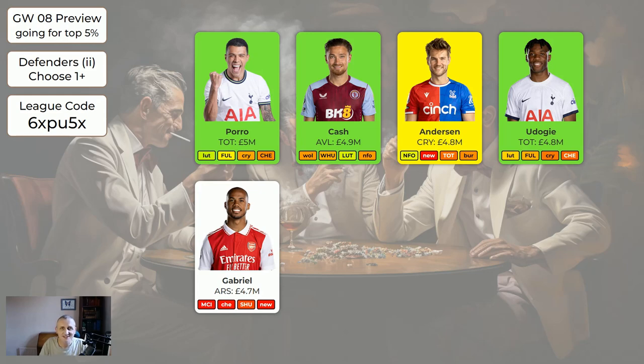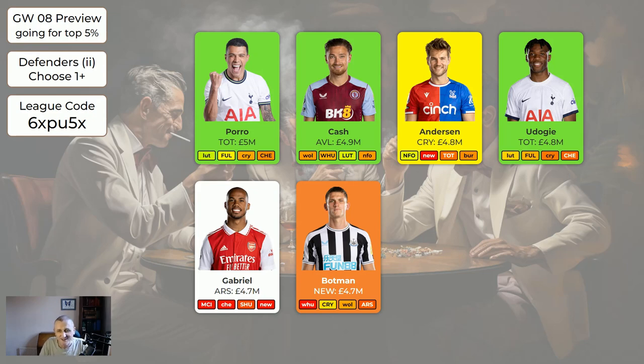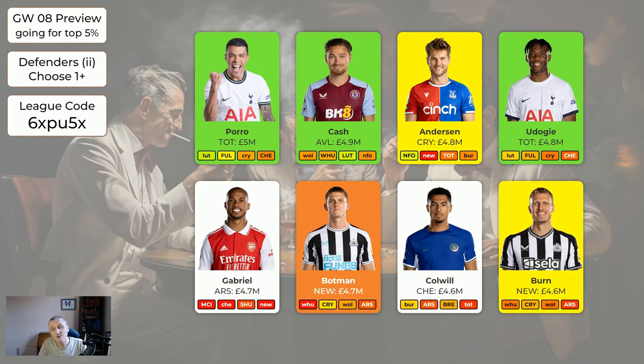Gabriel has some uncertainties - is he first choice? He has played the last two or three games but there is uncertainty about him. Botman is injured and looks like he's not going to play at the weekend at time of recording. Colwell is nice and cheap at 4.6 - Chelsea have some not so nice fixtures coming up, but he's only 4.6 so he's fine to have and may just sit on your bench. I've put in Bern as a new entry this week because Botman is injured - he's slightly cheaper at 4.6 and Newcastle have some nice fixtures coming up.